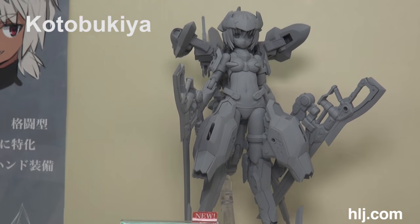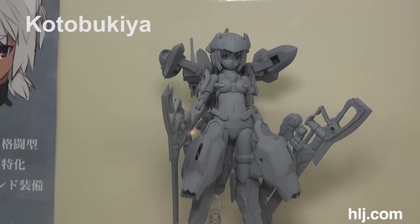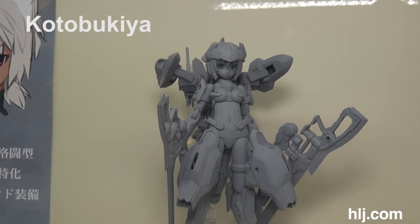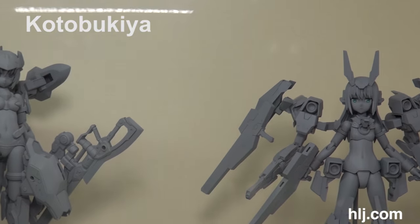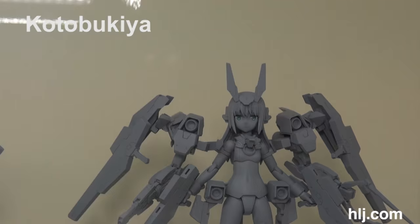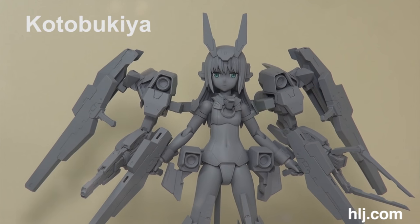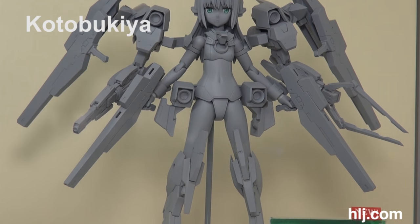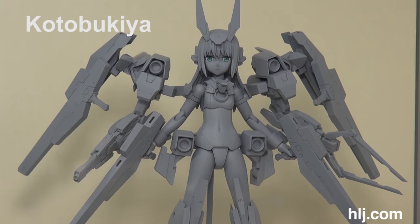Future releases they are not revealing too much about: Frame Arms Girl Phrase Valk, as well as the Frame Arms Girl Baselarda. It kind of looks like a rabbit — actually it kind of looks like a Gundam G-Drezel Defensor. That's how it reminds me of that; looks pretty sweet.